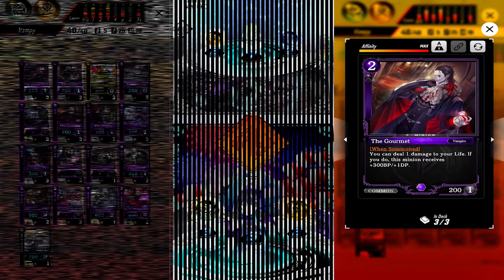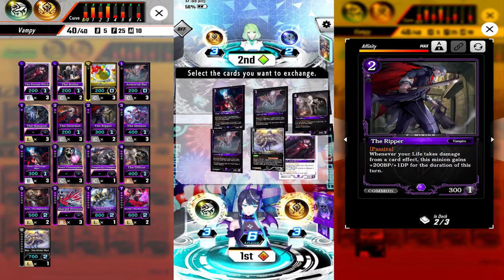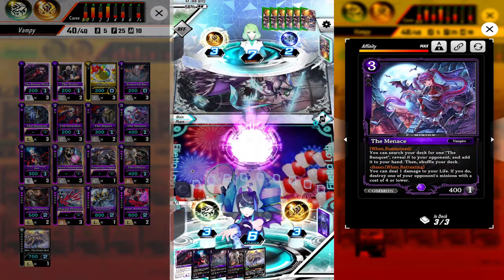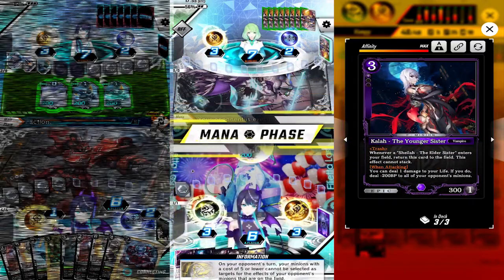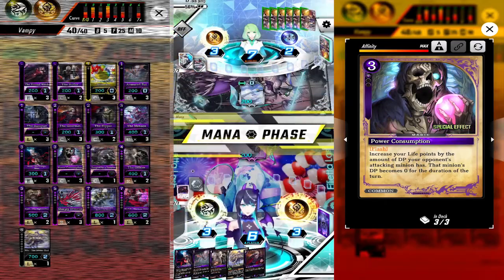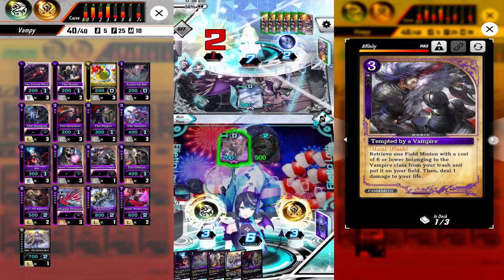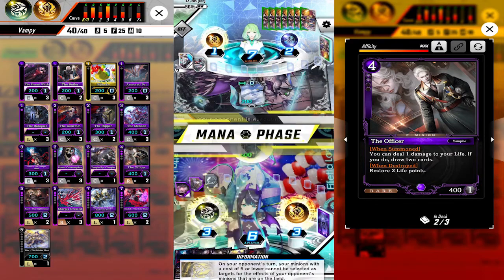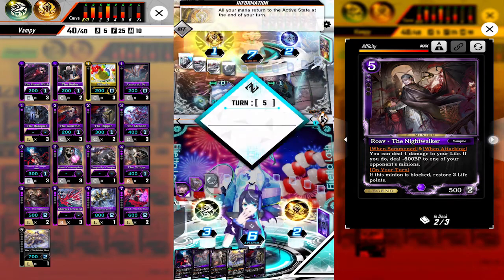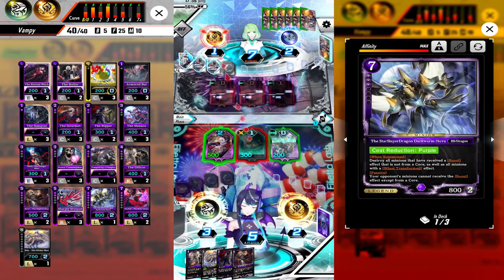Our second match is against Soldiers. When using other decks I'm more scared of facing Soldiers than Tribals since they are so oppressive, but somehow I managed to get this kind of hand. On the concurrent match opponent summons Swans, puts more base mana and passes. On our turn we put Witch down, summon Gourmet and attack Phoenix. On our turn we summon another Swan and Hydro Gunner attacking our Phoenix, then we summon Kala and Armored Bat.